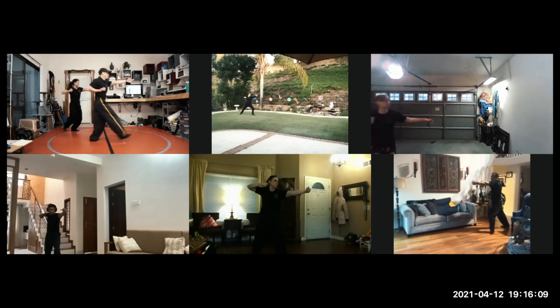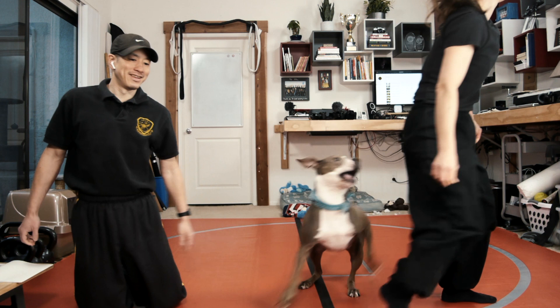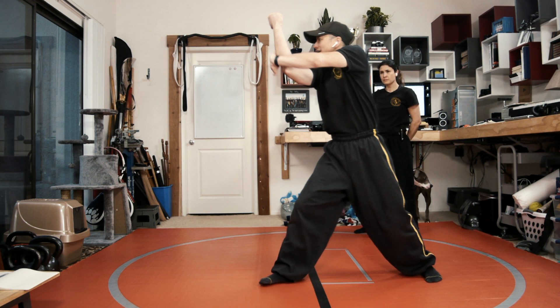Then step forward. Straight punch. Turn around. Funce, funce. Right forward. Center for the back fist. Down block, back fist. Then wipe underneath. Stealing step. And strike the groin.